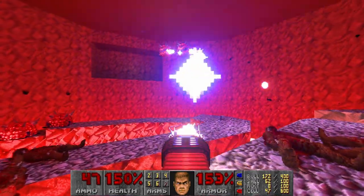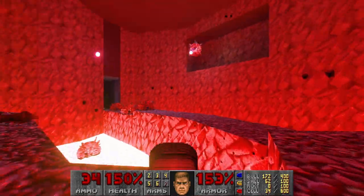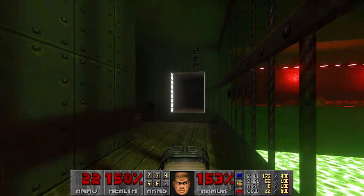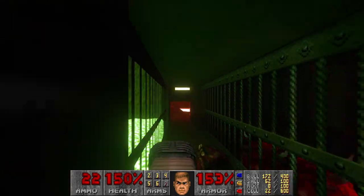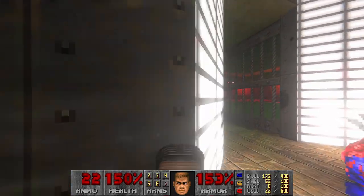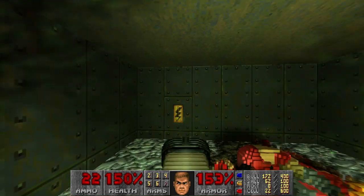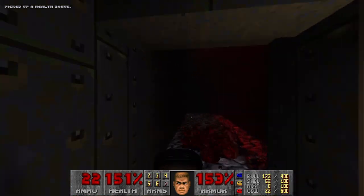Now we go and kill the very last Cacos in this level. Last one. And we got everything. Actually no, we have one kill missing. I wonder where it can be — maybe some wandering imp somewhere. Ah, of course, this is GZDoom, so probably I've got about one of the lost souls somewhere.